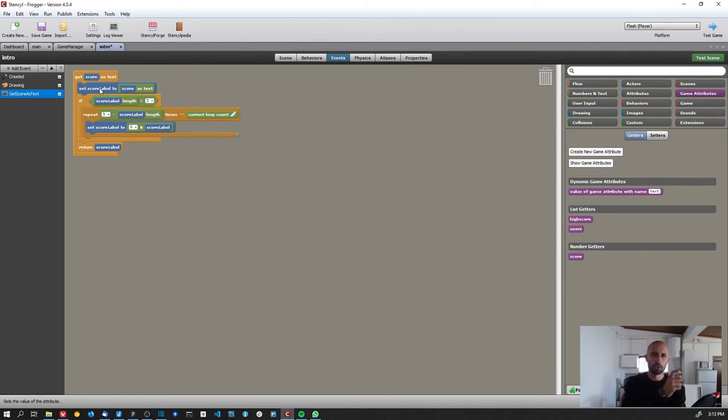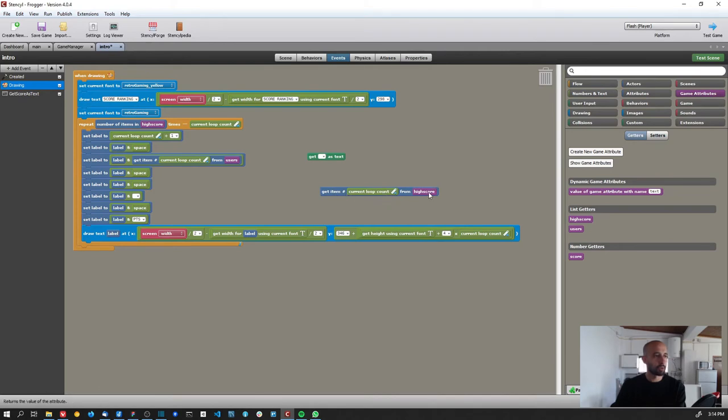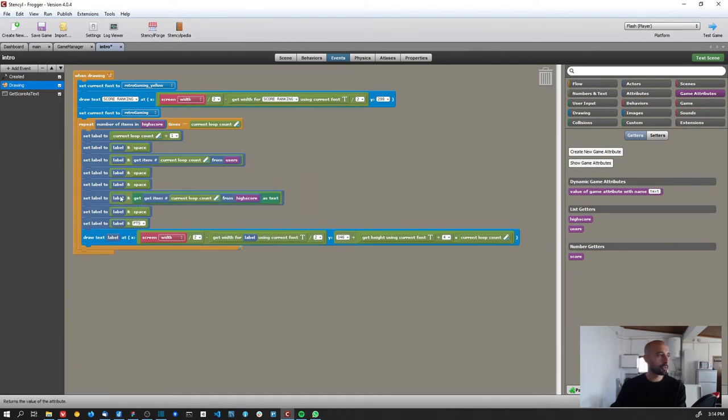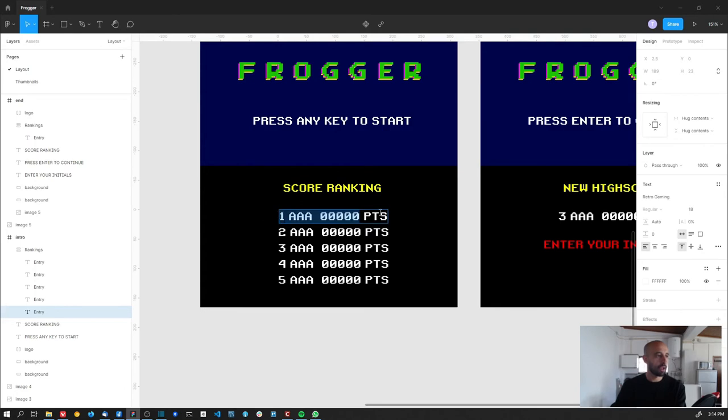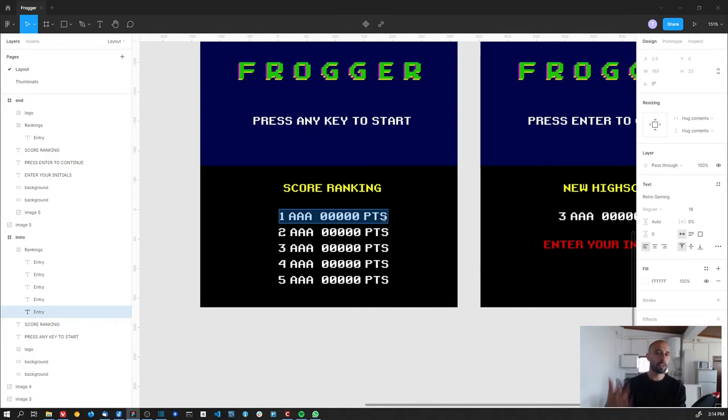That 'get score as text' block sets the score label to the score as text, and if it has fewer than five characters it adds leading zeros. It returns the score label, so I can call it here passing the high score item for the current loop count and use that text to join to the label. Then I add a space and the text 'points.'